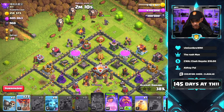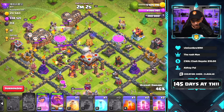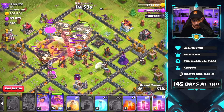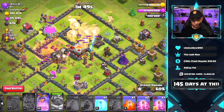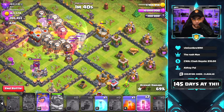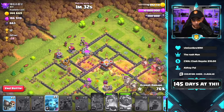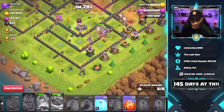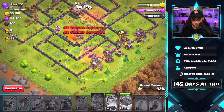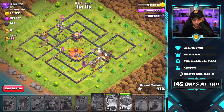The balloons pair off but run into an air sweeper and die, though the electro dragon keeps going. We drop the queen, release a lava hound and more balloons, send the grand warden with them in spam mode, and use haste spells to speed things up. The balloons hit a tornado trap — we use the grand warden's ability and drop a heal spell. They take down the wizard tower, work into the air defense, and overpower the air sweeper. Simple attack, easy base — though the battle blimp into an air sweeper wasn't ideal, we had plenty of time for cleanup.